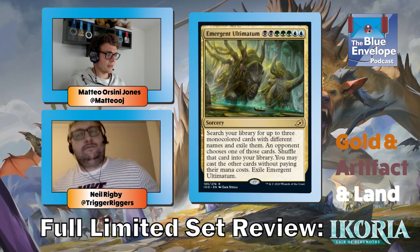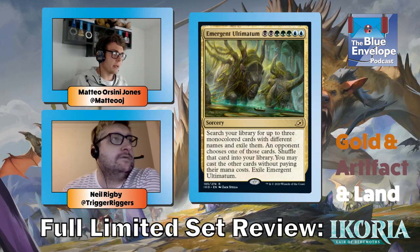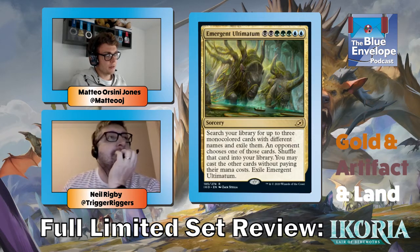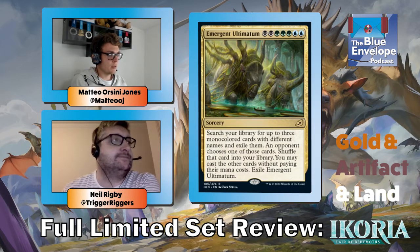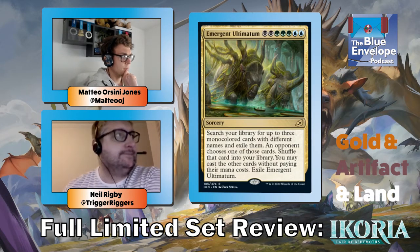Urgent Ultimatum — very much designed for Commander. I don't think it's very good in draft. You get your second and third best mono-colored cards from your deck for seven mana and have to cast them immediately, so you can't get into a favorable state first. You probably find two removal spells or two creatures, and they're not even the best ones. They also have to be mono-colored. I don't think I'd play this card.